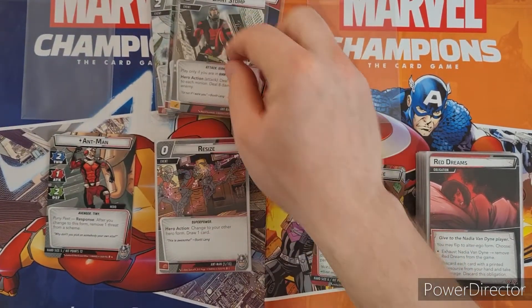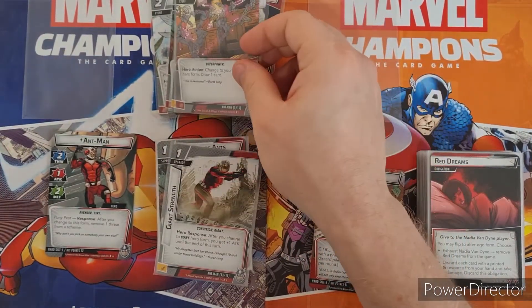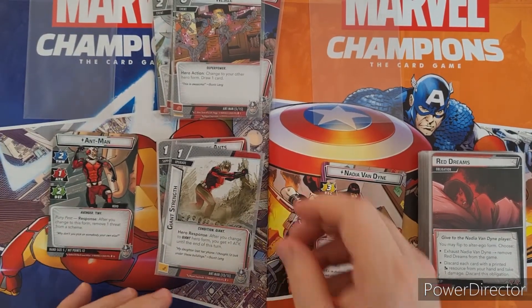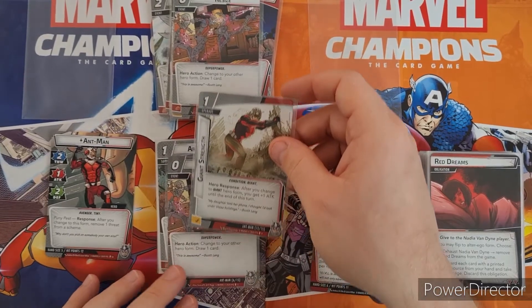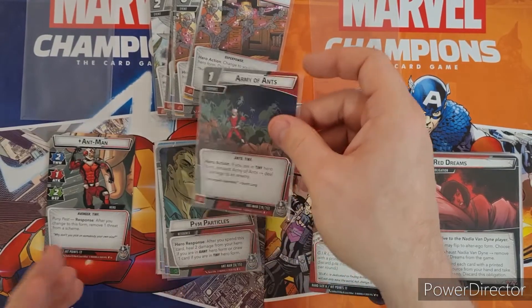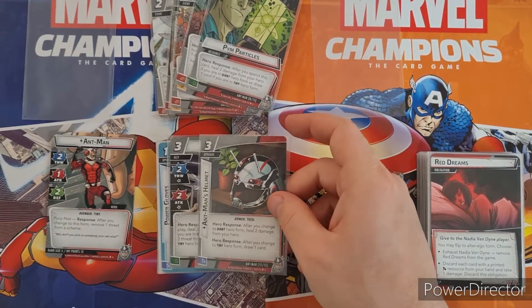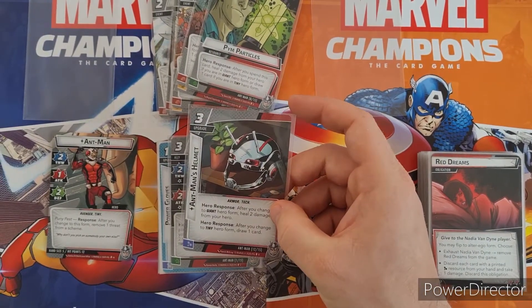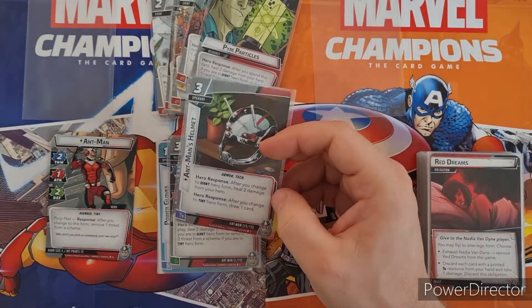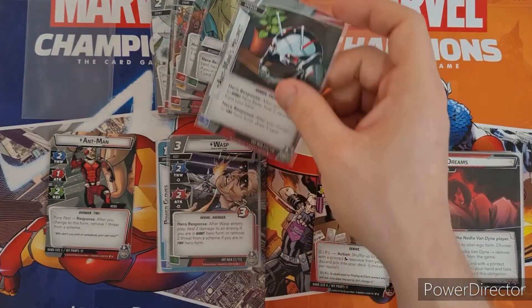There's another giant stomp for more damage. Resize costs nothing — brilliant. Change to your other form and draw one card. That's exactly what you need sometimes with this character. There's also an upgrade for his suit: after you change to giant hero form you heal two damage, and after you change to tiny hero form you draw a card. This is really, really useful — if you can get this out early you're sorted.